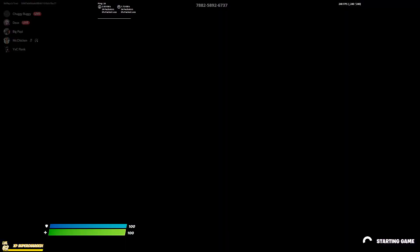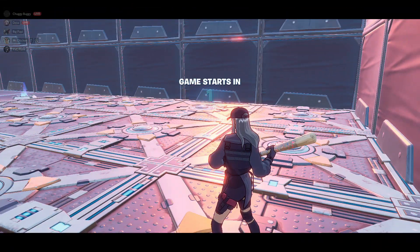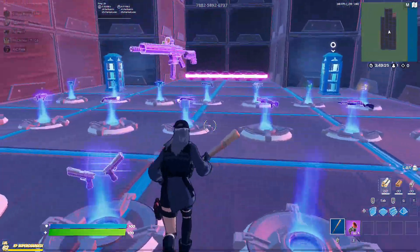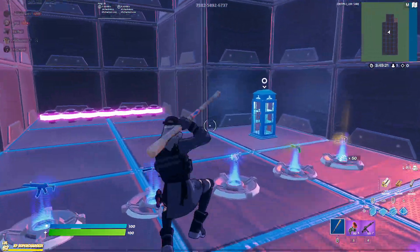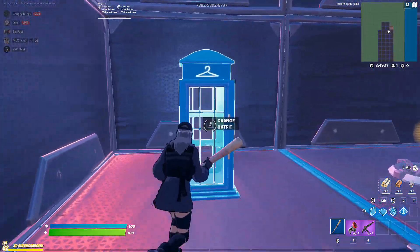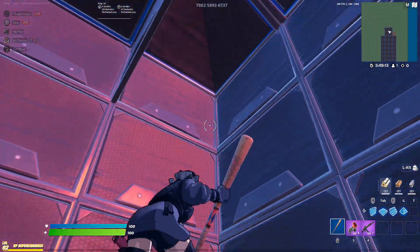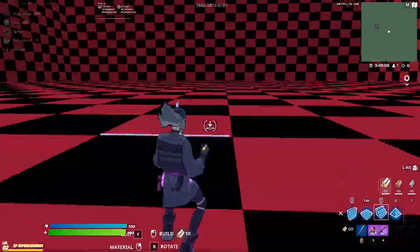Sorry about my Discord notifications, I'm just in a Discord call. Basically you spawn here and you can't shoot in this part of the arena because I don't want you to be able to spawn kill people. Here are the guns and everything — the broom — you can change your outfit, and then you just jump on these and they shoot you out into the Phase arena.